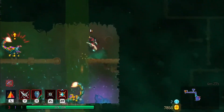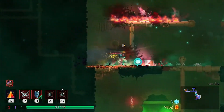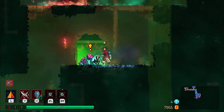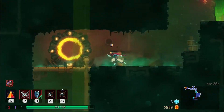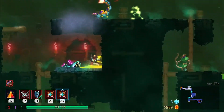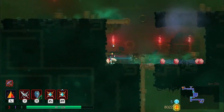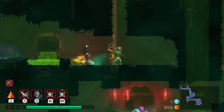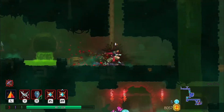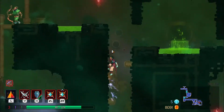Each run you collect cells and they are used as currency to unlock new weapons and abilities. As you unlock weapons, they go into a pool that you will be able to find them randomly later as you play. It really makes exploration a priority. Exploring in this game is excellent — every run is different and the levels have some procedural generation to them, which mixes things up a lot. That's extremely important if you plan on playing from start to finish over and over again.